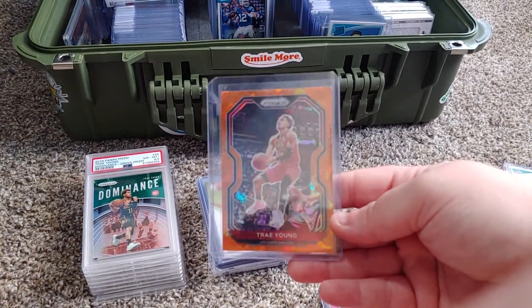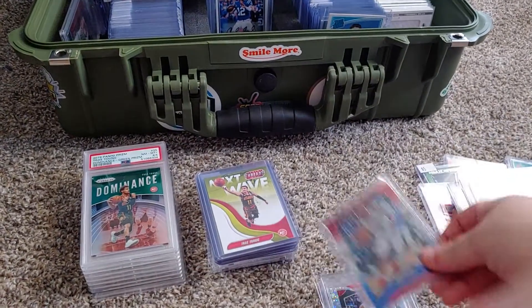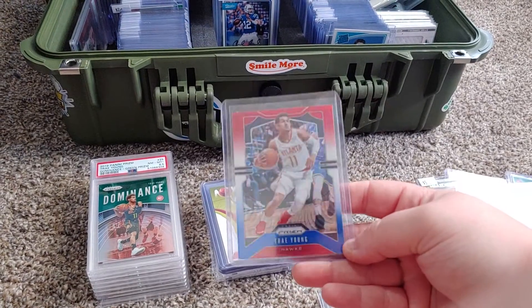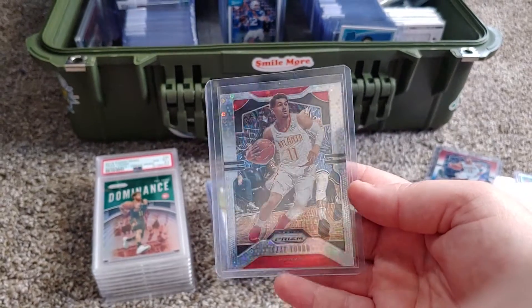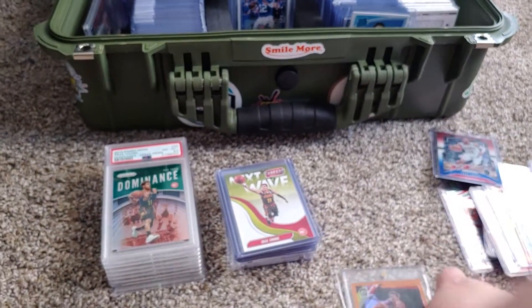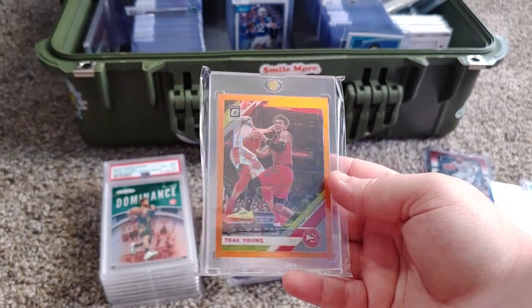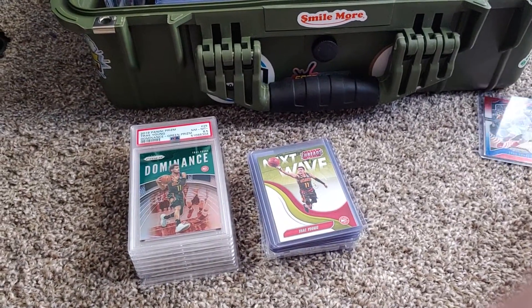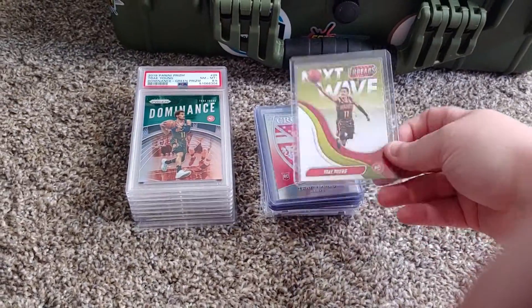Orange cracked ice. Red, white, and blue Trill. Disco prism Trill Young, or fast break — wherever you prefer. And then an orange Trill Young Optic, number two of 199. That is non-rookie year, so I'm going to rookie year now.